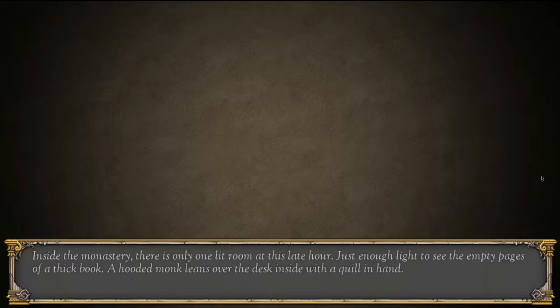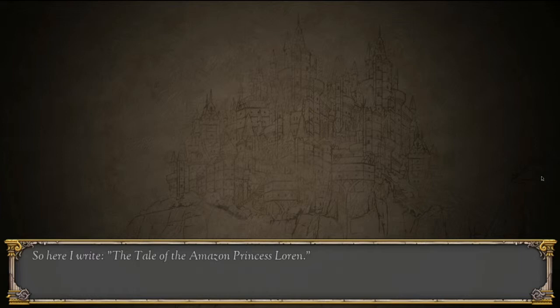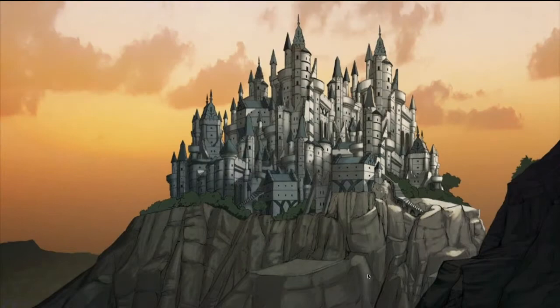Inside the monastery, there is only one lit room at this late hour — just enough light to see the empty pages of a thick book. A hooded monk leans over the desk with a quill in hand. 'I am the monk. I am here to write a tale so epic that I cannot sleep until it is told.' Here I write the tale of the Amazon Princess Lore, starting from the very beginning.